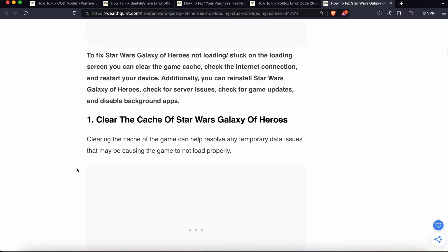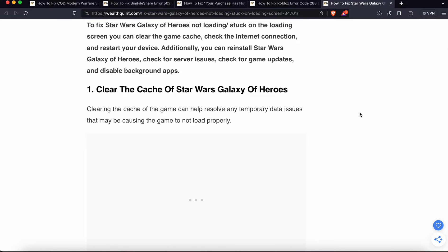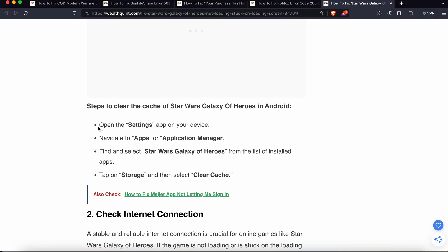The first fix is to clear the cache of Star Wars Galaxy of Heroes. Sometimes the cache can create problems because temporary data issues cause the game not to load properly. To clear the cache, go to Settings, navigate to Apps or App Manager, find and select Star Wars Galaxy of Heroes, then tap on Storage and select Clear Cache.